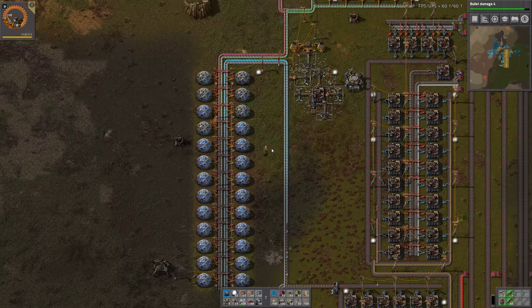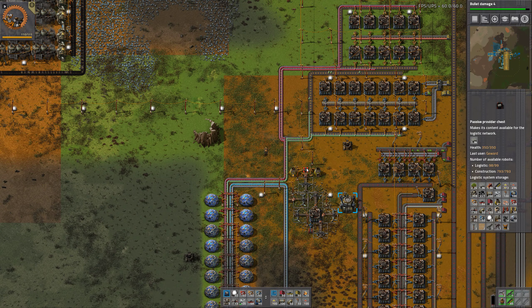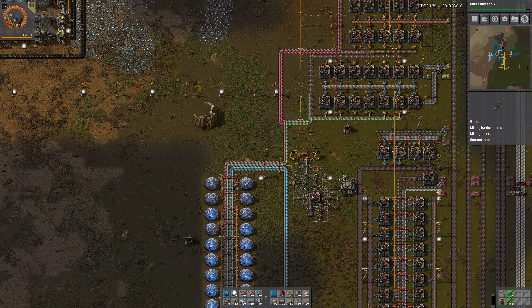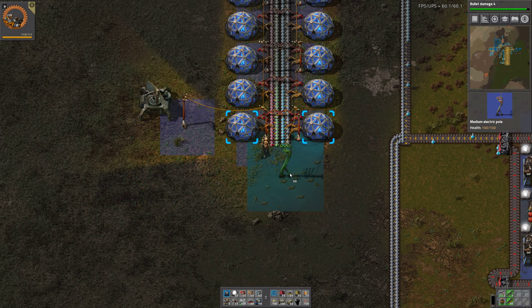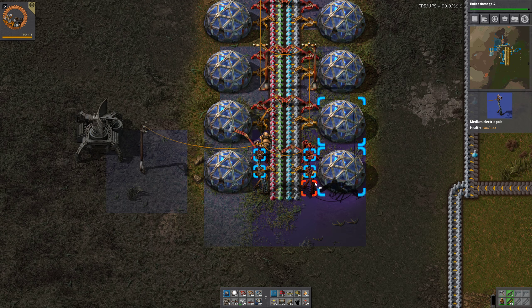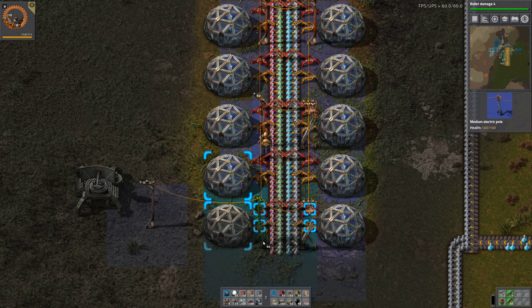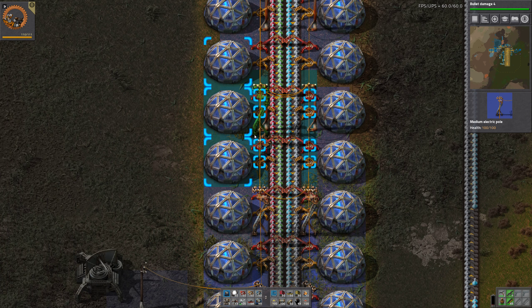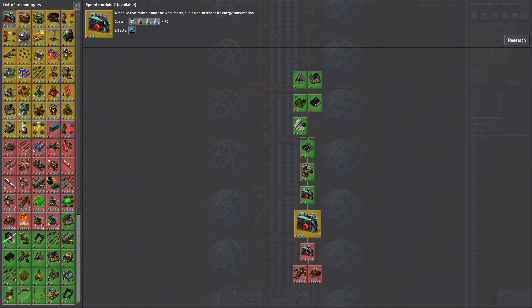And there are the construction bots on the way. There comes the belts, there come the power poles, and now we have even more copper - green circuit production I mean. Yeah we should also upgrade at least that section right here so everything can flow a little bit faster.